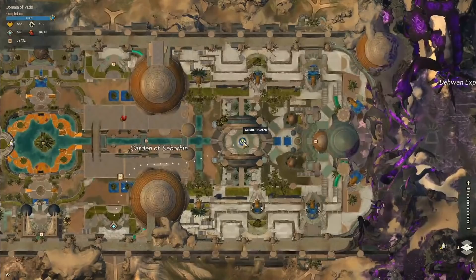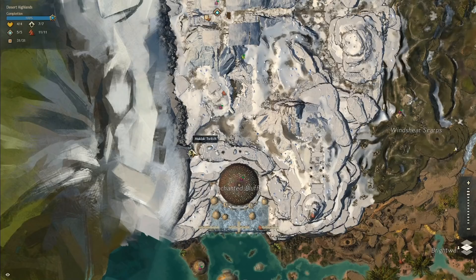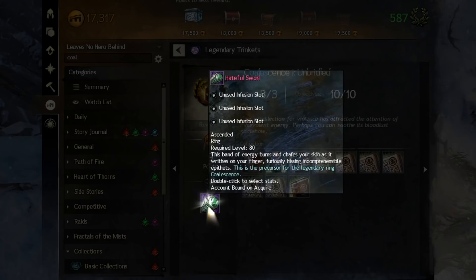Meditation Log Domain Vabi is here, on the roof of this building. Mission Log Completed Log: after doing the previous steps, talk to Hasara in the Desert Highlands. He is located here, south from Derelict Delve Waypoint. Finishing this collection rewards you with Hateful Swirl, which is one of the ingredients for later. It is an ascended ring and you can use it now if you want to — that won't prevent you from being able to make the legendary.